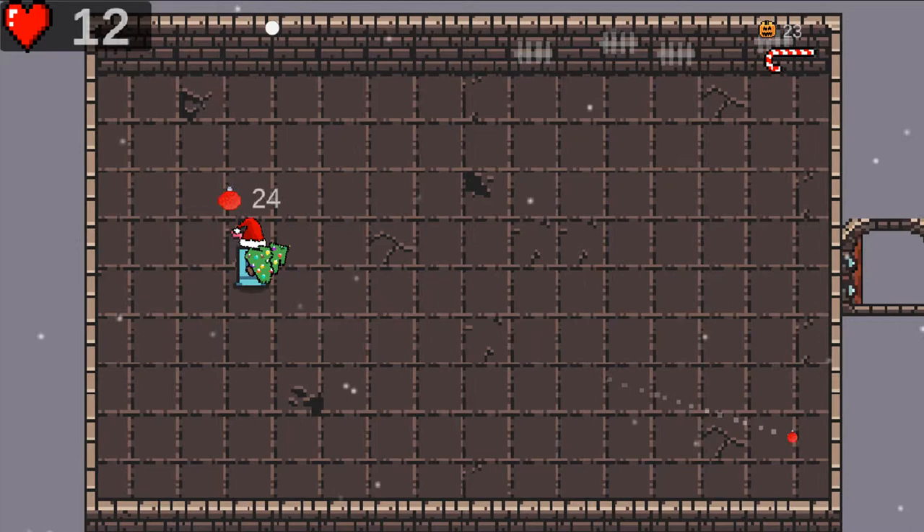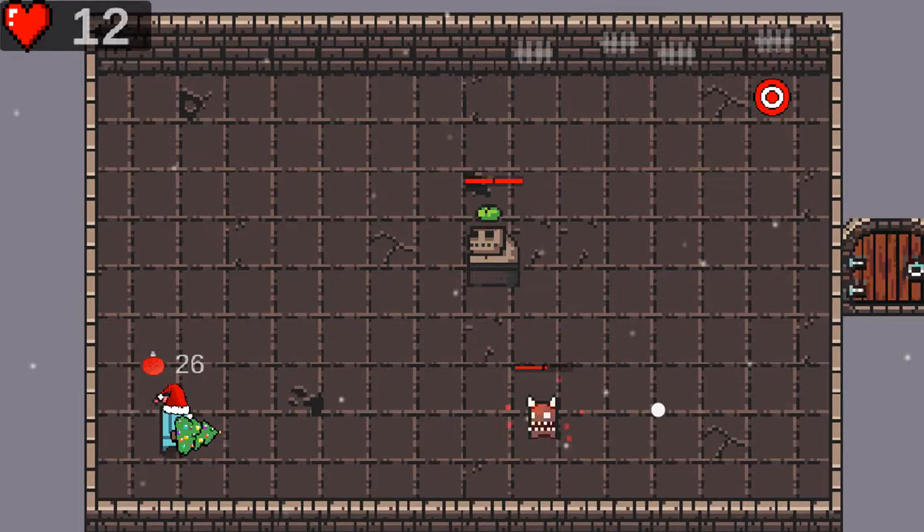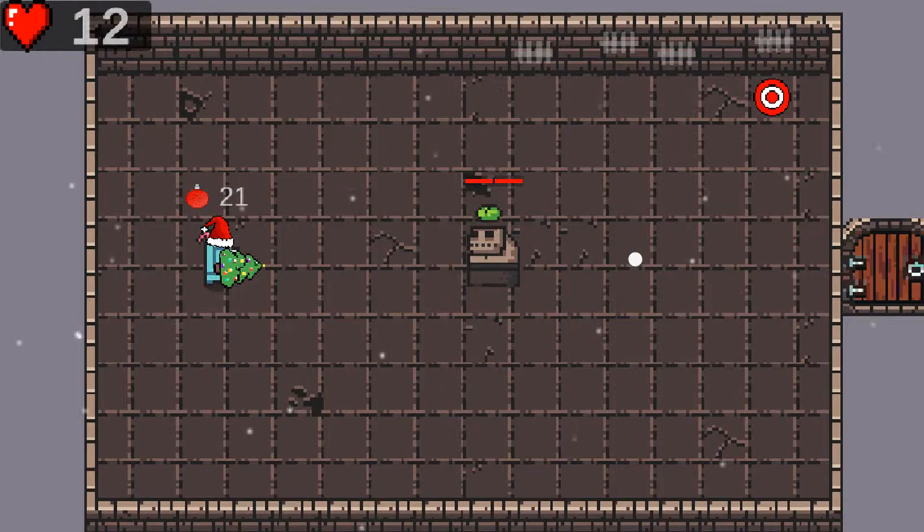Enemies now have health bars. This way the player can keep track of how many shots or throws an enemy needs to be taken down, or simply to help with the decision of which enemy to target next. The health bar is a visual indicator centered on the enemy to help the player with damage calculations.